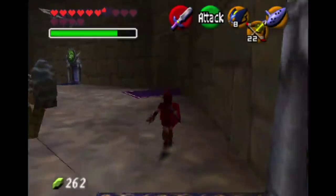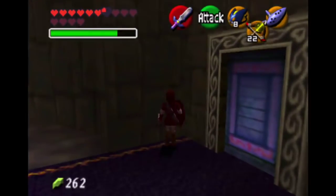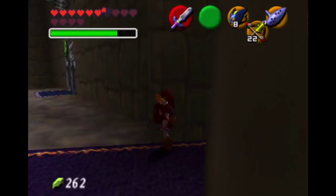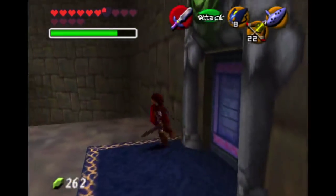Alright, so the next barrier I want to tackle is the Shadow Barrier, because I need the Golden Gauntlets to do the rest of them. So I'm just going to work my way around the room. That's the entrance, because I just finished this Spirit Barrier. That's Forest.